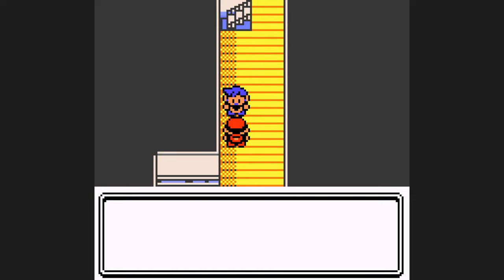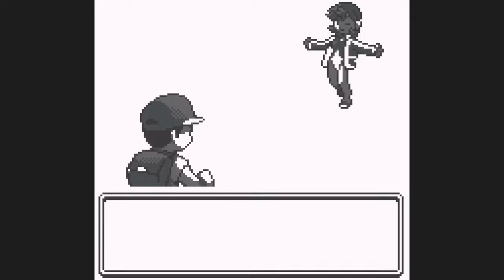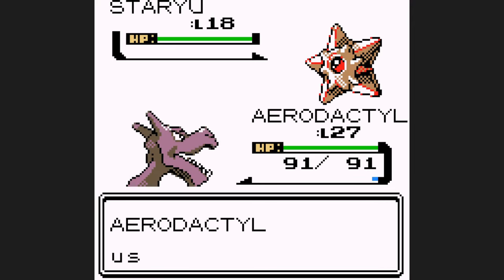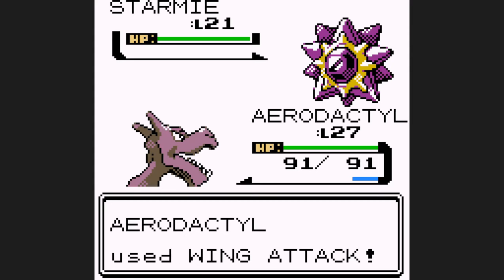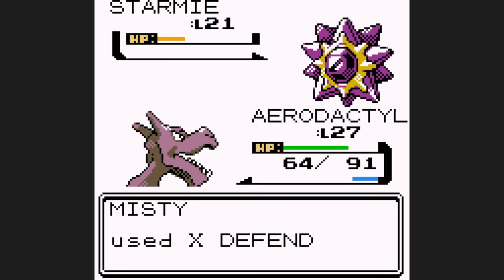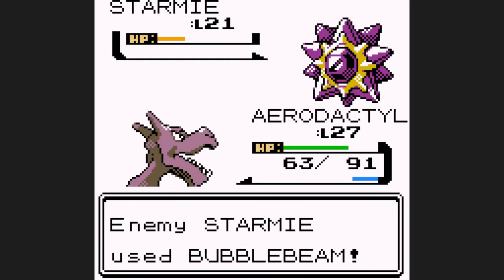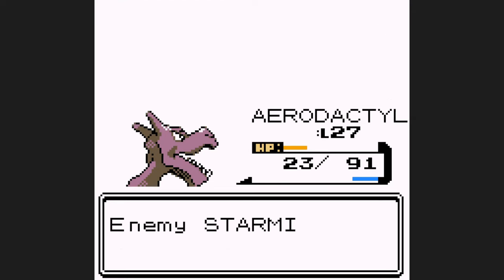Against Misty, I'm hoping with all these extra levels that we can at least one-shot Staryu and tank a Bubble Beam. Well, the first part comes true — we knock out Staryu thanks to a crit. Wing Attack will be a three-hit KO on Starmie unless I get a lucky crit. We tank a Water Gun pretty well, another Wing Attack, one more will do it — we get an X Defend, a 1-in-256 miss, we get Bubble Beam but tank it, and then we get a critical hit with our final Wing Attack.